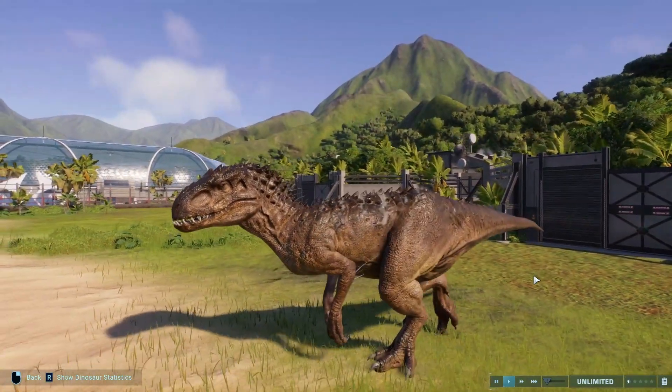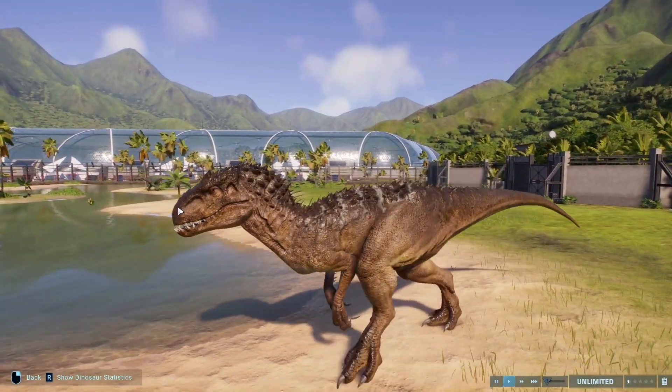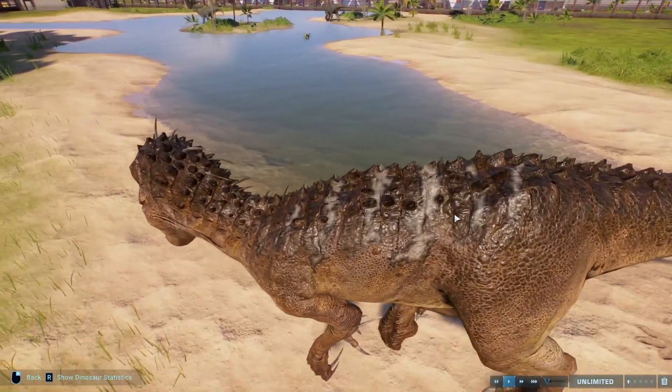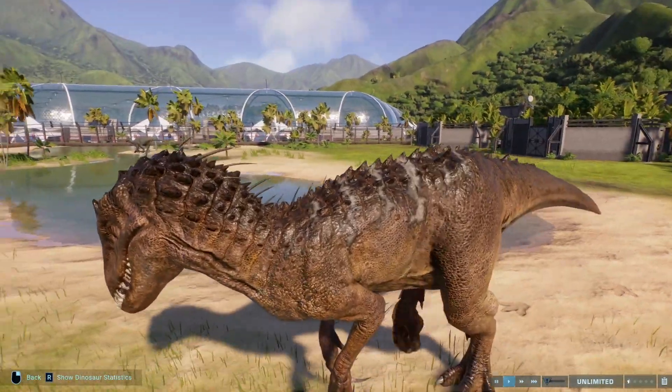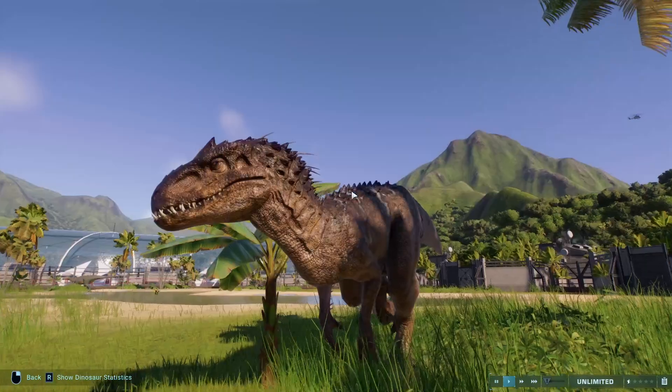For the Indominus Rex we have Limpopo River and Polchrana. In my opinion Limpopo River is its best skin, and Polchrana only just backs it up with the nice white stripes along the back. Not too much to say about Indominus Rex.